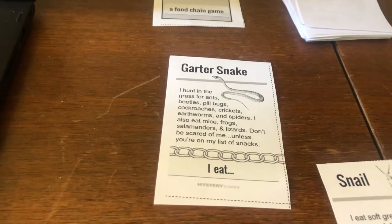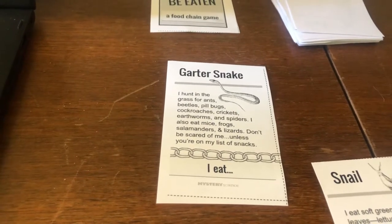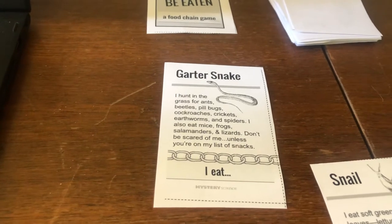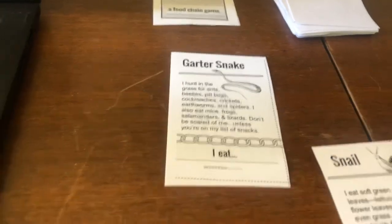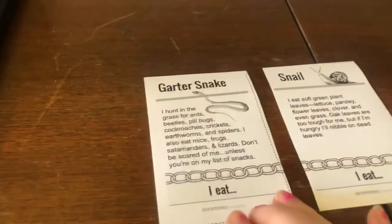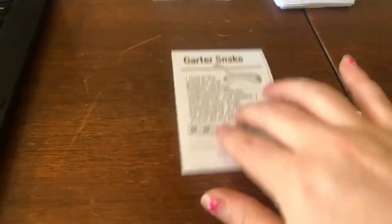So this is the garter snake. It says: I hunt in the grass for ants, beetles, pill bugs, cockroaches, crickets, earthworms, and spiders. I also eat mice, frogs, salamanders, and lizards. Don't be scared of me unless you're on my list of snacks. Comparing these two, it doesn't look like the garter snake will eat the snail, so I'm going to start two chains here. Remember, the name of the game is to get the longest possible chain.